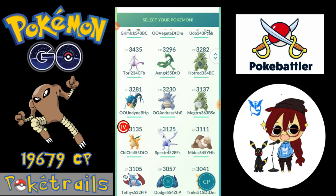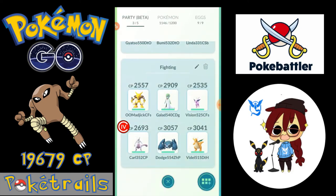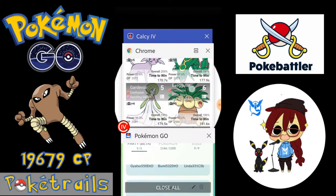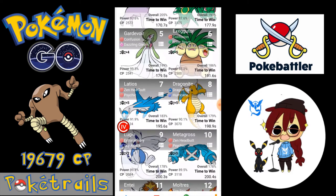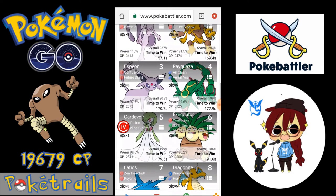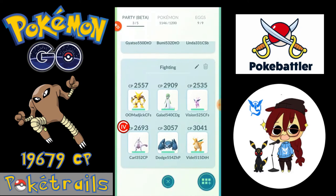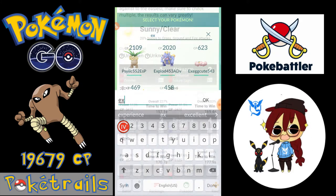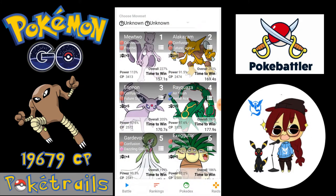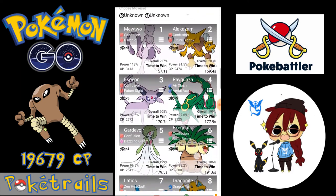Looking at PokeBattler and comparing my battle party, I've used a combination of different Pokémon from the top ten counters that the website recommends. Remember, you have to put the setting on 'time to win' and it shows which Pokémon defeat it the quickest. But sometimes it's not always good to go in guns blazing, so I've included a couple of Pokémon to soak up a bit of damage and provide stamina so we're not fainting halfway through the battle. The results are based on level 30 Pokémon with a clear sunny day. Only Gardevoir on that team is maxed out, but averaged out they're all around level 30.